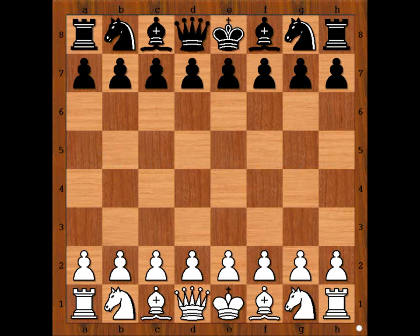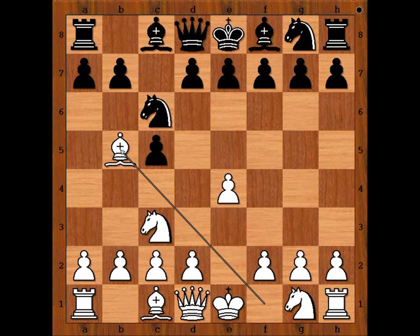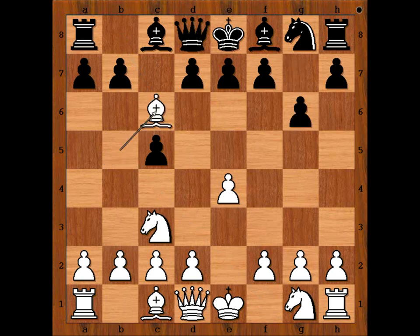Mario Muzičuk had the white pieces and she started with e4. Frederick Linsoj played c5, the Sicilian defense. Nc3, Nc6, Bb5, g6, and now Bxc6, doubling the pawns on the c-file.